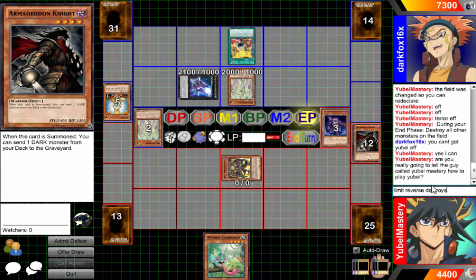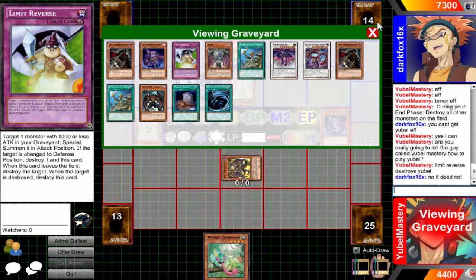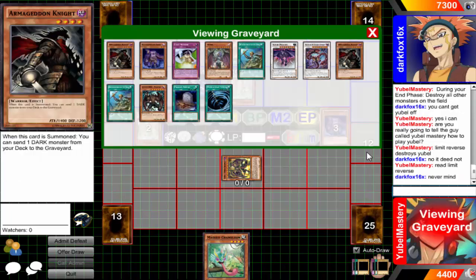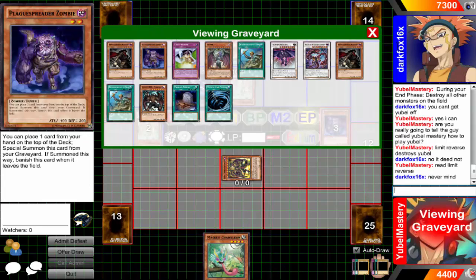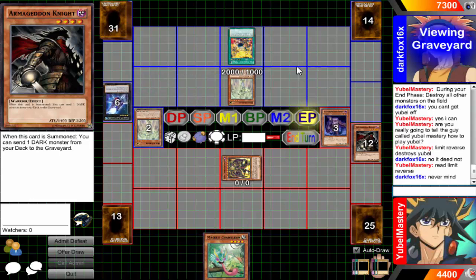Limit Reverse destroys Yubel. Come on, it's not that difficult — read Limit Reverse. It's such a beautiful card for Yubel: if it's changed to defense position, destroy it. Simple as that — turn Yubel to defense, it's destroyed, summon Terror. It's one of the reasons why this is one of the best Yubel summoning cards. Never mind — you want to use your Hare. Actually, instead of dropping Plague I probably should have dropped Phantom of Chaos, but it's okay — I'm still sitting fine.